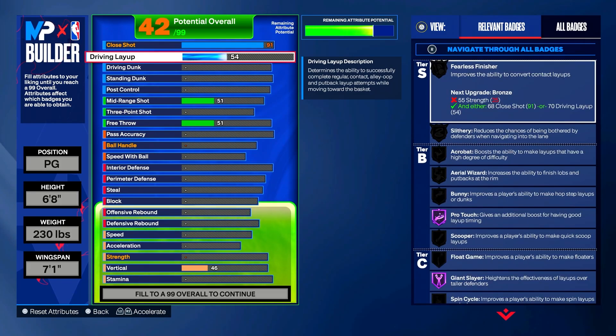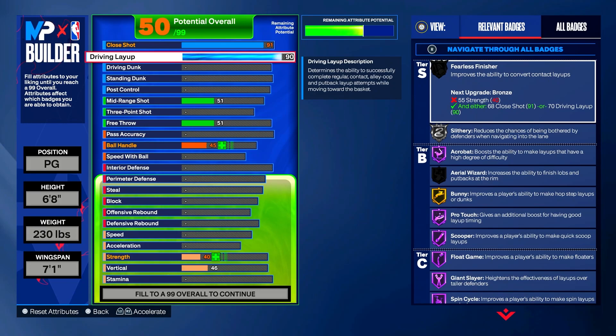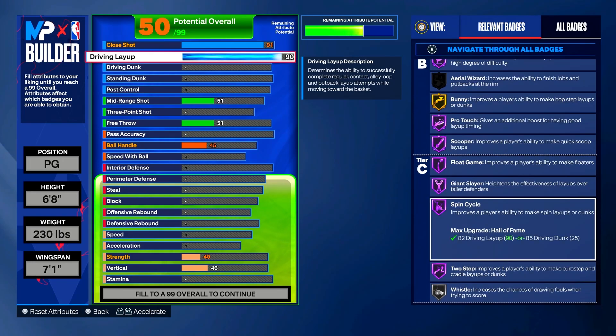Move to driving layup and put it up to 90. That gives you Slithery on Silver (reduces chances of being bothered by defenders in the lane), Acrobat on Hall of Fame (boosts difficult layups), Bunny on Gold (improves hop step layups or dunks), Scooper on Hall of Fame (quick scoop layups), Float Game on Hall of Fame (floaters), Spin Cycle on Hall of Fame (spin layups or dunks), and Two-Step on Hall of Fame (euro step and cradle layups or dunks).